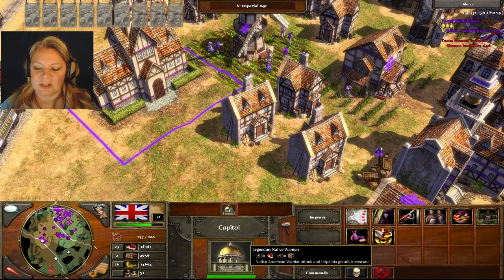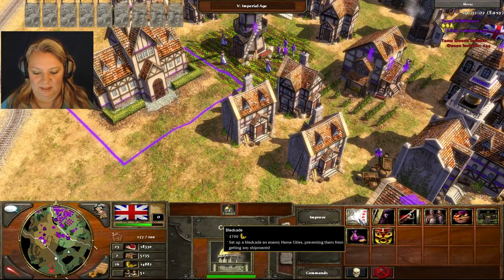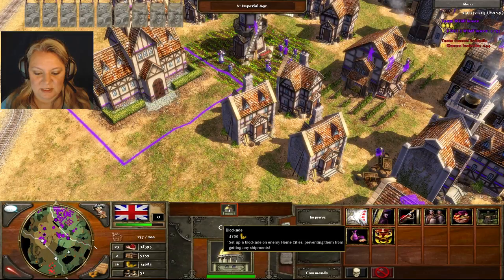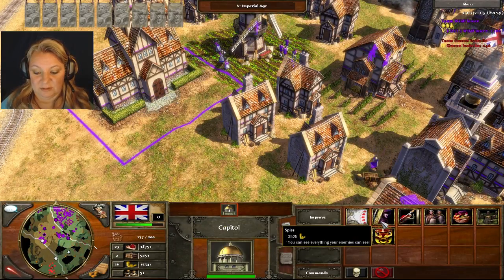We were waiting on this to be built — here's the capital. There's a really cool thing in here. Blockade — sets up a blockade on enemy home cities, preventing them from getting any shipments. I kind of don't think that's too cool, so I don't do that. Maybe people do it to me and I don't even notice.